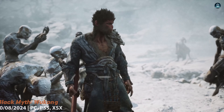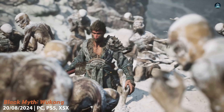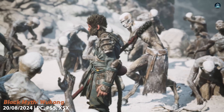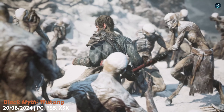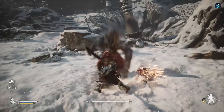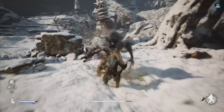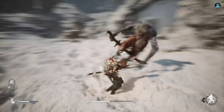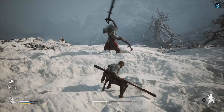Black Myth: Wukong is a visually stunning game that uses Unreal Engine 5 to create realistic and detailed environments. The combat is fast and fluid, and players will have a variety of abilities and weapons at their disposal to use against their enemies. The game has been in development for several years and has generated a lot of anticipation among fans of action and RPG games.